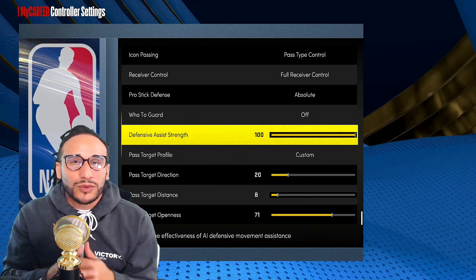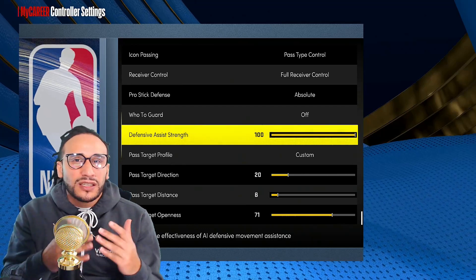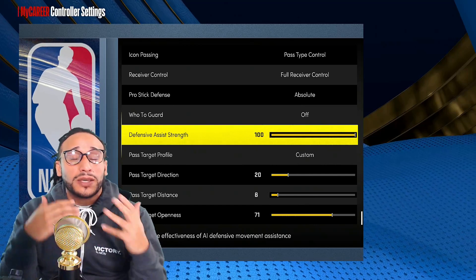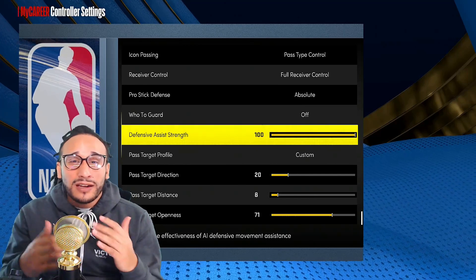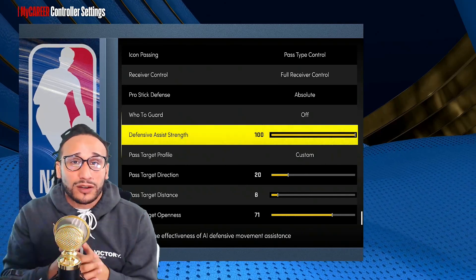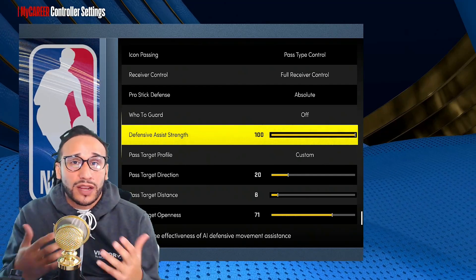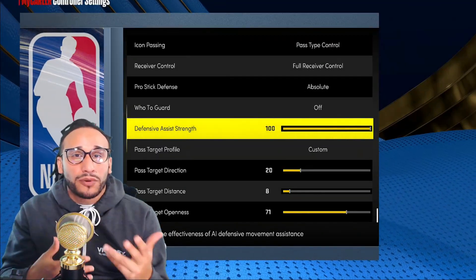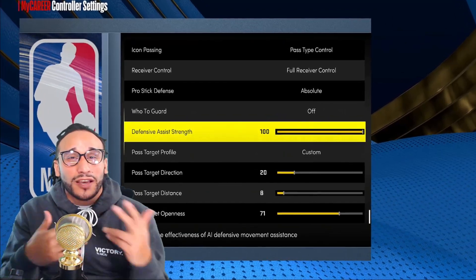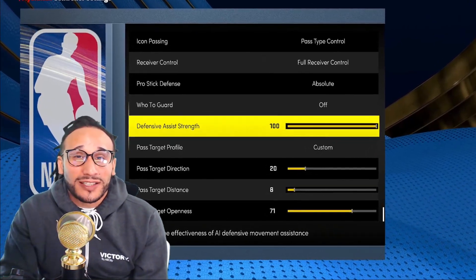In every other 2K before NBA 2K22, I would have my defensive assist strength at around 15 — anywhere from 0 to 15. In previous 2Ks, ball handlers were able to abuse ankle breaker animations. Whenever you press L2, in order to activate your defensive assist strength, this happens when you go into intense defense while pressing your left trigger. Nine times out of ten in previous versions of 2K, if you pressed your left trigger and a ball handler activated an ankle breaker animation, you'd be stumbling to the ground.